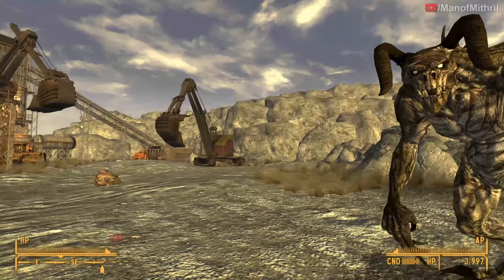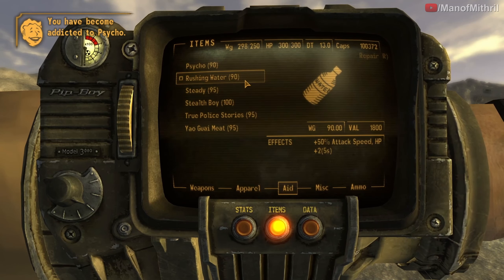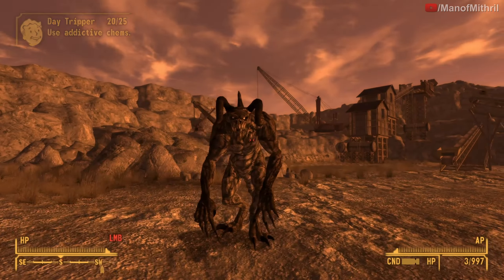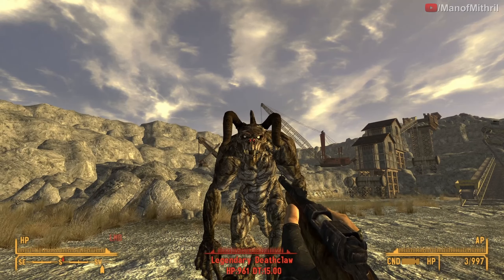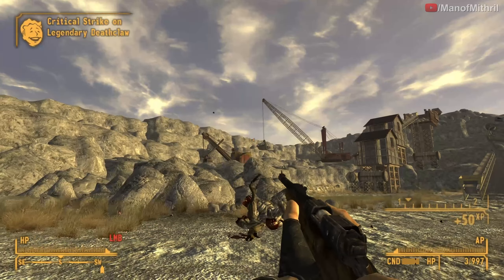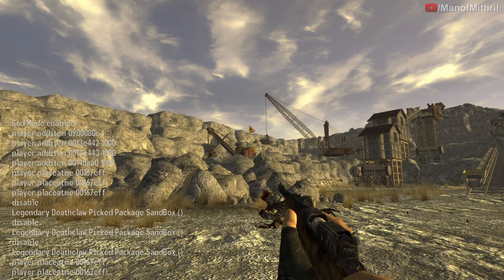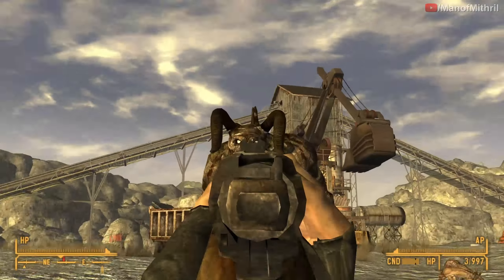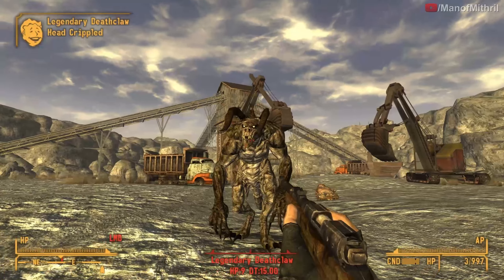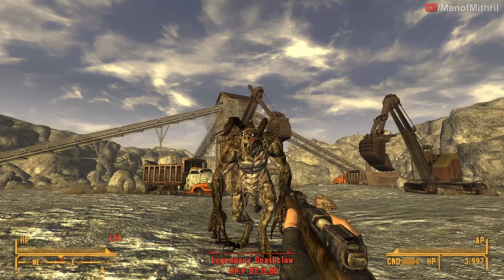Okay, now I'm spawning in the legendary deathclaw. We did 39 damage on a non-crit and we killed him on crit — that was 961 damage because his health was lowered. It does 991 damage on crit. That's very good.